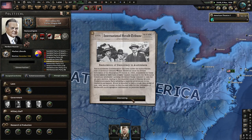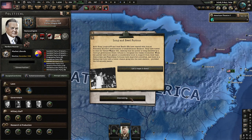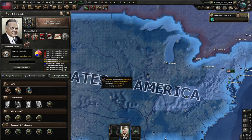Restoration of democracy in Australasia — we'll see how long it lasts. Long and Reed are furious. Both Huey Long and Jack Reed reacted with fury at President Hoover's endorsement of establishment senators, vowing to sink the Garner-Wagner bill and claiming the public is being deceived by a corrupt government. While the parties gained a boost from their base, Democratic and Republican fortunes improved somewhat — there's a feeling both have a better chance going into the next election, provided the bill actually passes.